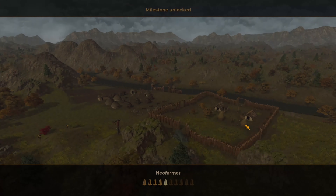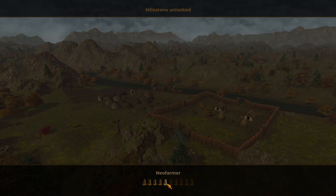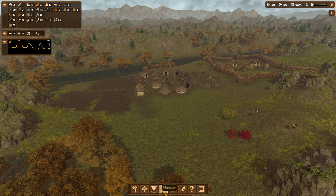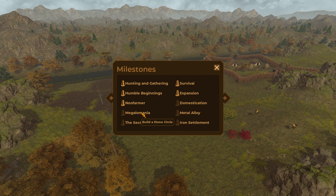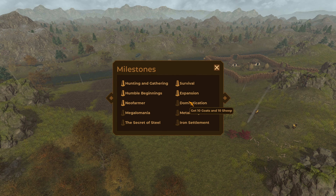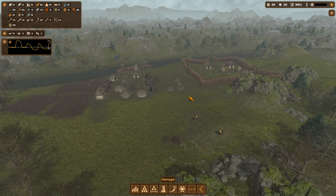Milestone unlock — Neo Farmer. We're kind of about halfway through our milestones. Neo Farmer was: unlock all of the Neolithic founder crops — we've done that. Next milestone: Megalomania — build a stone circle, get 10 goats and 10 sheep. We'll have to get 10 goats at some point just to achieve that milestone.